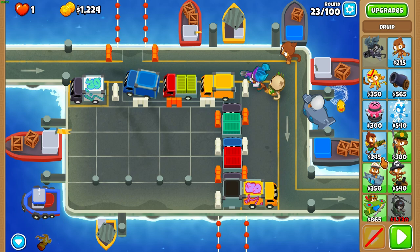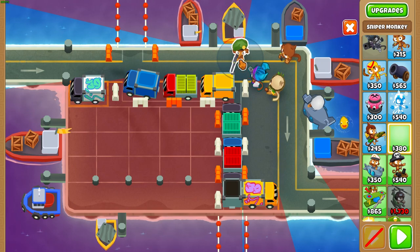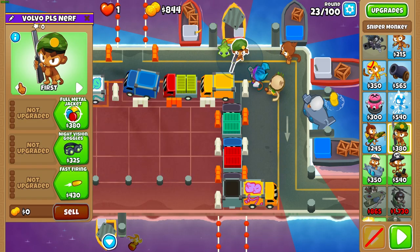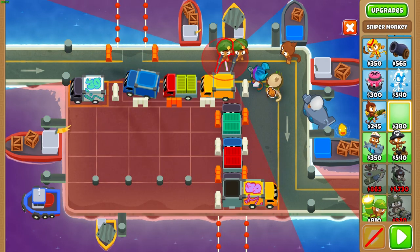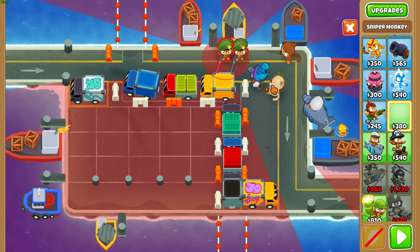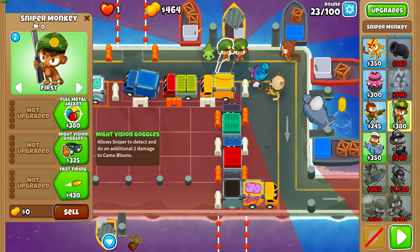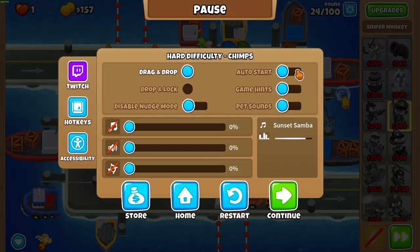Before round 24, get a sniper and place it below that yellow boat to the right side — so to the bottom right of that yellow boat right there. Put it on strong. Then get another sniper to the left of the first sniper, as close to that first sniper as you possibly can. Leave that one on first and give it Night Vision Goggles so it can kill the camo that comes out on round 24.